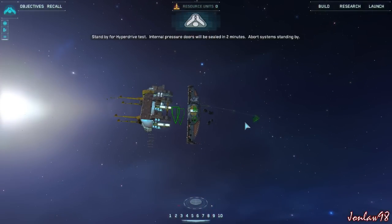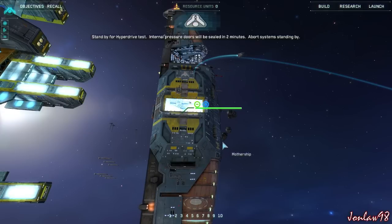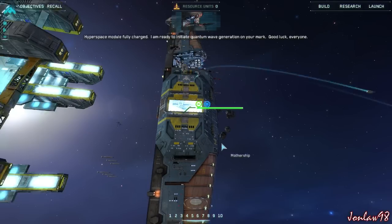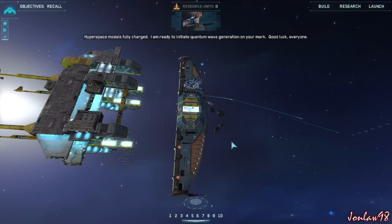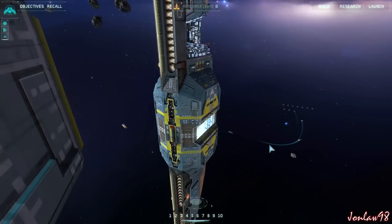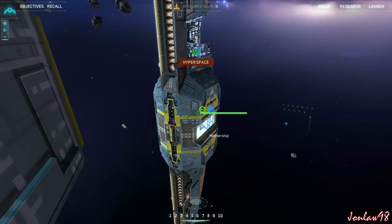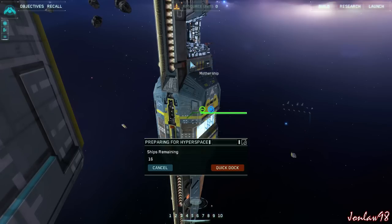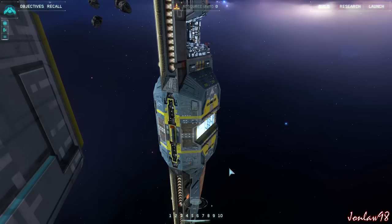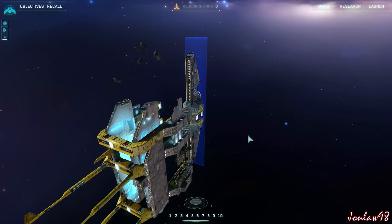Stand by for hyperdrive test. Internal pressure doors will be sealed in two minutes. Abort systems standing by — hyperspace module fully charged. Ready to initiate quantum wave generation on your mark. Good luck everyone. All sections have reported in, we are clear to proceed. Trigger the hyperspace drive at your discretion. Push the red button — that's so cool.